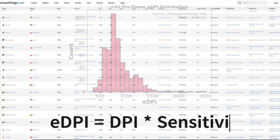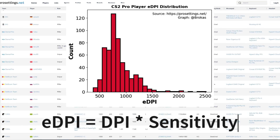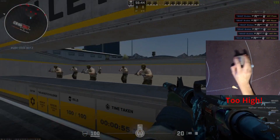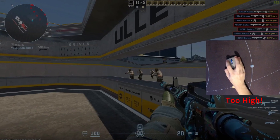Looking at what pros use, you can see most stay within 500 to 1000 EDPI, and for good reason. A sensitivity that is too high will make micro adjustments too difficult and you will be overcorrecting when trying to hit headshots.